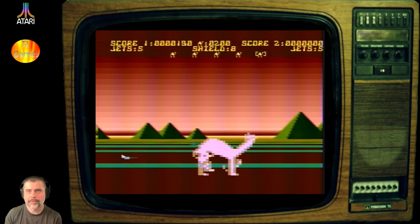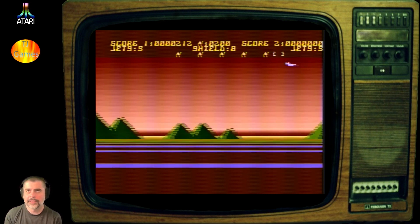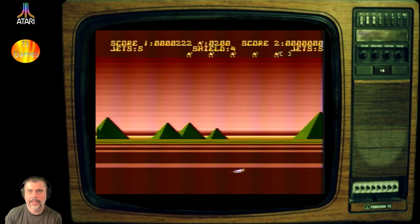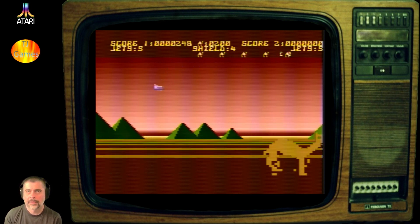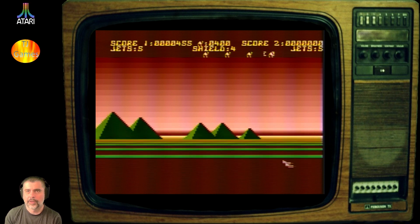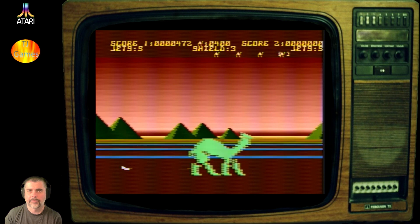Are they homing or are they just randomly moving around? They are really approaching the ship. They certainly don't seem to be following a straight trajectory. I've got to be careful here — they're really moving up fast. So if the camels get to the far right, they've overrun you.